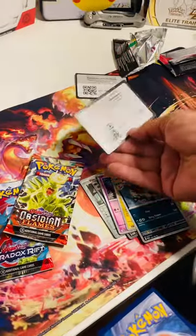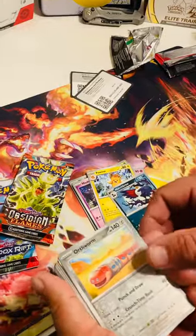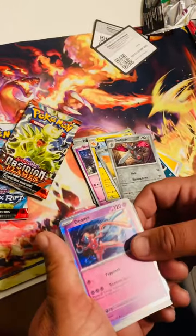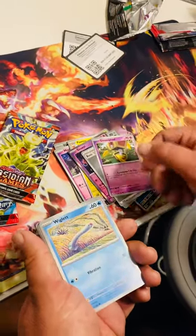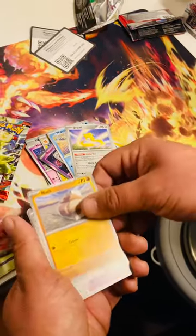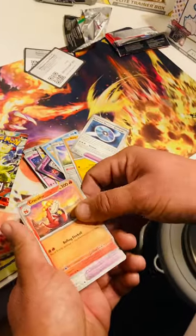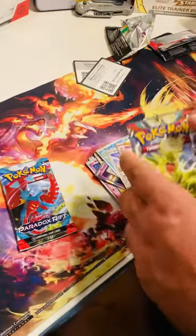Let's see how this works out — another black border. Trainer code, two, three, four. Okay, we got an Orthworm, Double Blade reverse, Deoxys — all right, pretty cool artwork. Nice Steel Energy, Gimmighoul, Wigglett, Jirachi — that's pretty cool — the Steel Technical Machine Blindside, a Crackle, and then another Technical Machine Evolution — I think that's pretty cool too.